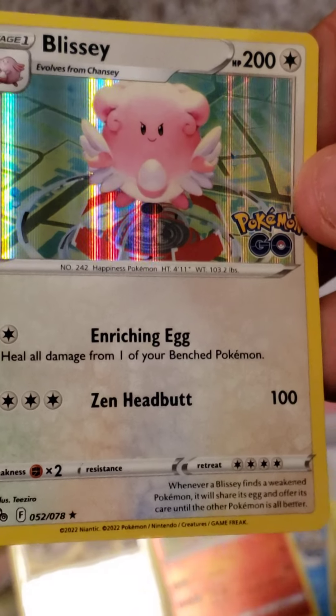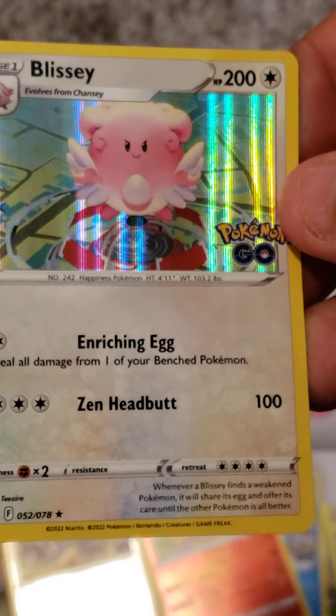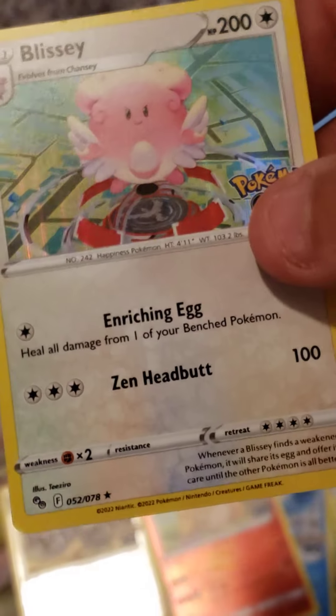Heals all damage from one of your benched Pokemon per turn just for one energy — that is almost broken. Sendoff Headbutt — 100 damage, holy crap. Let me go put these on the tin. I think I'm going to protect these so I can get them in a card holder. There we go — I don't want those to be damaged. They're wrapped up. Let's go ahead and put the Pikachu back in. There are the stickers with my code cards — I'll deal with that later.